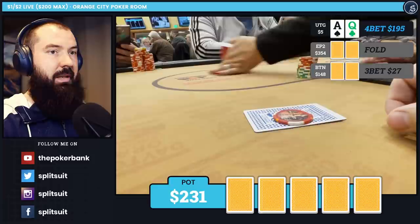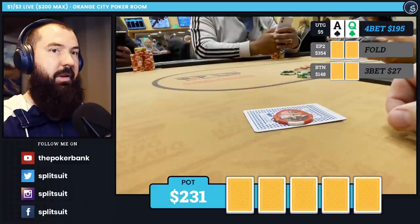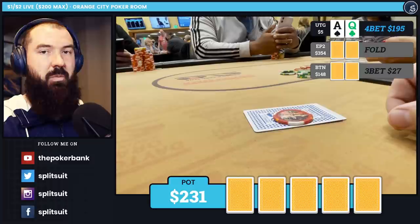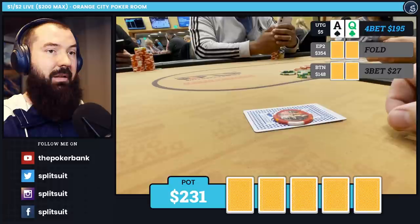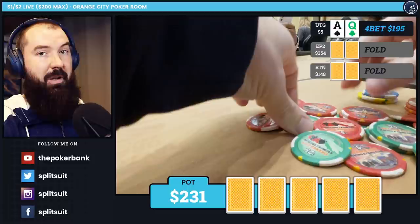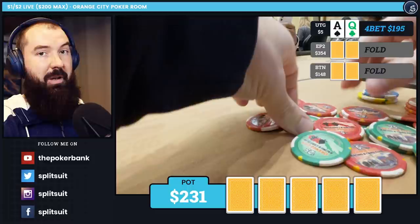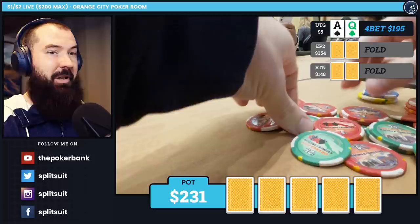The caller folds, my opponent takes some time — about a minute, maybe a minute and a half — and eventually finds the fold button. The more someone is squeezing, the more they're folding against the shove. It's not the largest pot in the world, but it's 100% worth fighting for. It also sends a message: don't 3-bet and squeeze me all session. If you do, this kind of stuff is going to happen some chunk of the time, which is great for overall dynamic building early in a session.